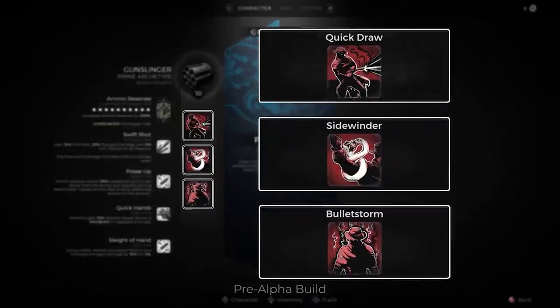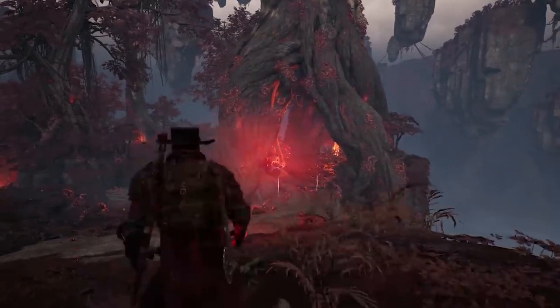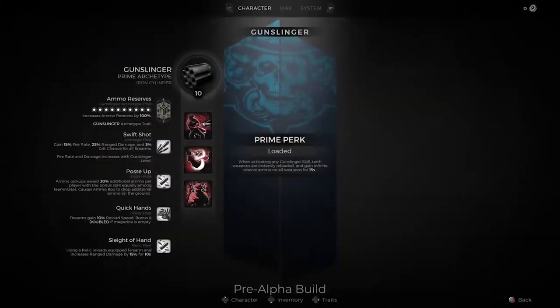This archetype shift has also influenced armor usage. In Remnant 2, armor serves a cosmetic role and influences your weight class, which affects your dodge roll. To offer greater build variety, they have added two new ring slots, alleviating the decision-making agony that some players experienced in Remnant from the Ashes.